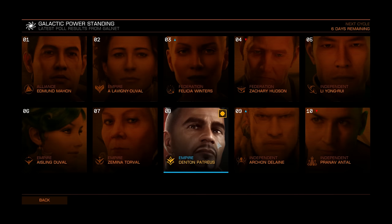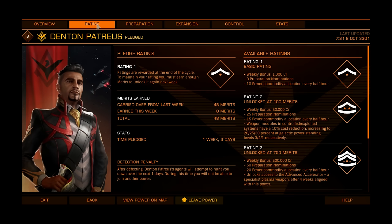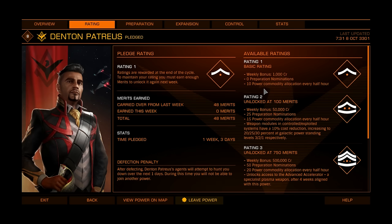There are two kinds of benefits. Let me show on my power as an example. I am at Arissa Lavigny-Duval now. The second tab is rating — this is what you get after you are pledged to this power. At rating 1, the weekly bonus is 0 preparation eliminations and 10 power commodities.